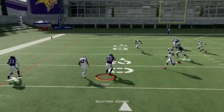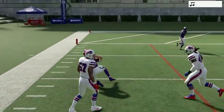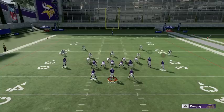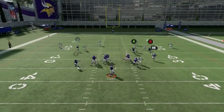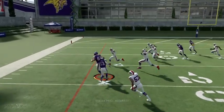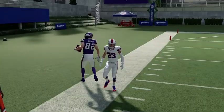Drag routes and out routes work really well against Cover 4, as you can see they work very, very well. The reason why is that in Cover 4, all four corners and safeties go back into a deep zone, and you get the linebackers in purple zones and the middle linebacker in a hook. But if you have two receivers — like a slant and a drag — you're overloading the zone, so they don't know who to cover. You can basically hit that every single time.